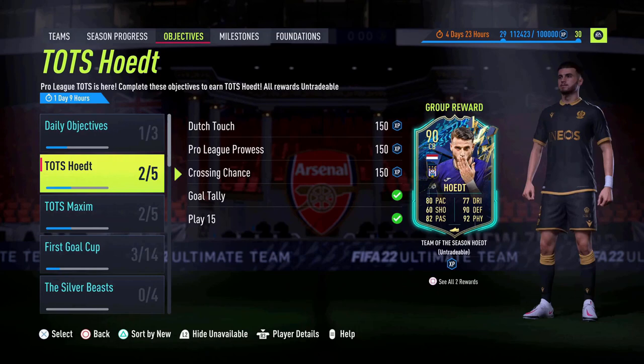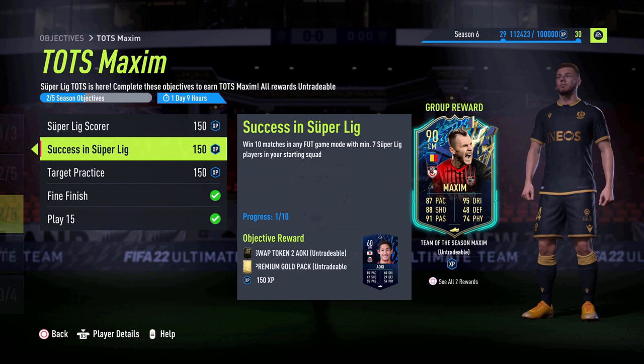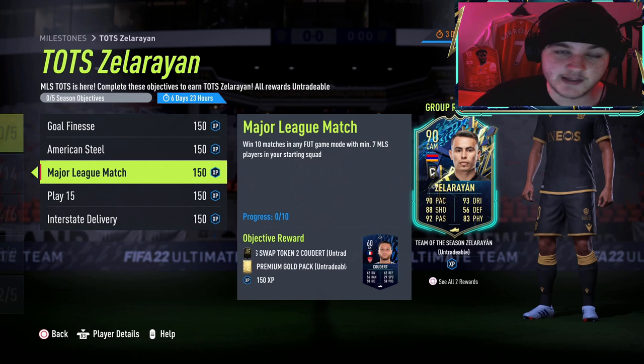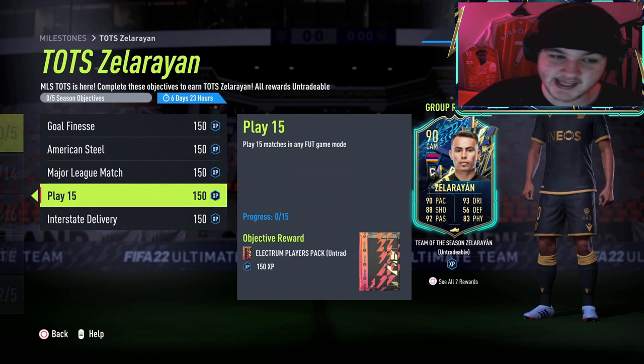Build a team with at least seven MLS players. We're not even going to do a squad builder today because it doesn't matter how good or bad the MLS players are — you just need a full 11 of MLS players, and they can be out of position. It doesn't matter.